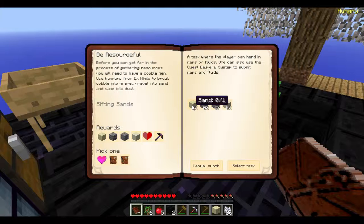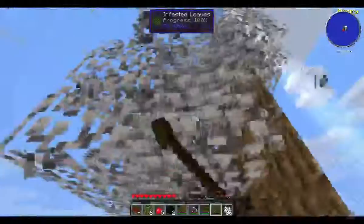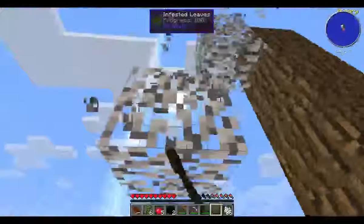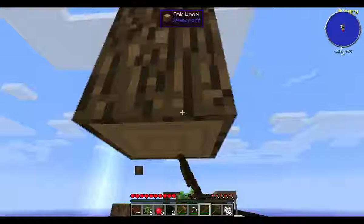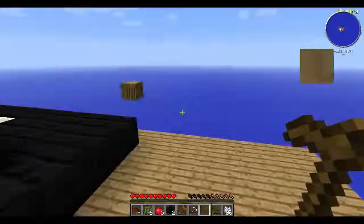As you saw, I set the gravel down and hammered it into sand. This other quest line, which shouldn't take very long, has you throw in a sand, a cobblestone, a gravel, and a dust. So we need two more cobblestone, basically, because the sand when you hammer it turns into dust. Let's see if we can get what we need for that.